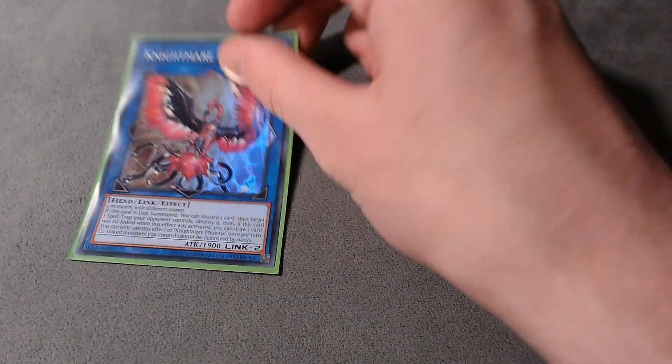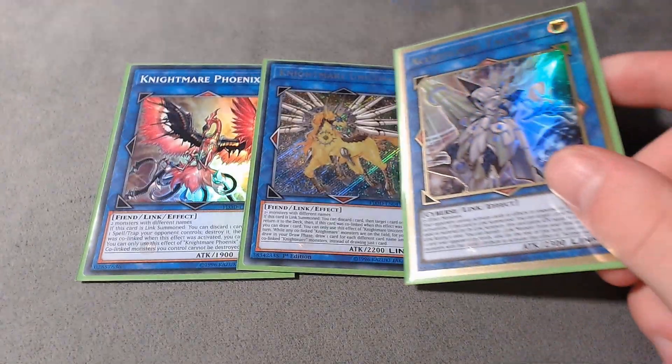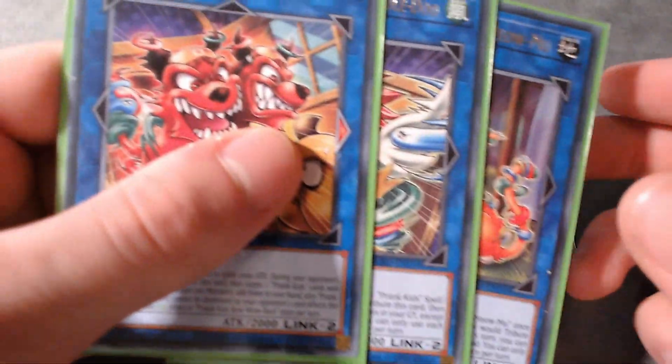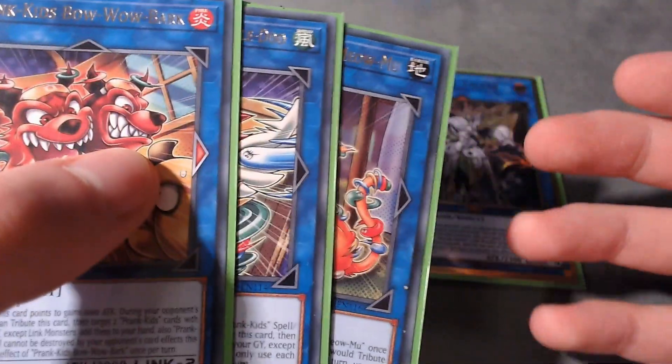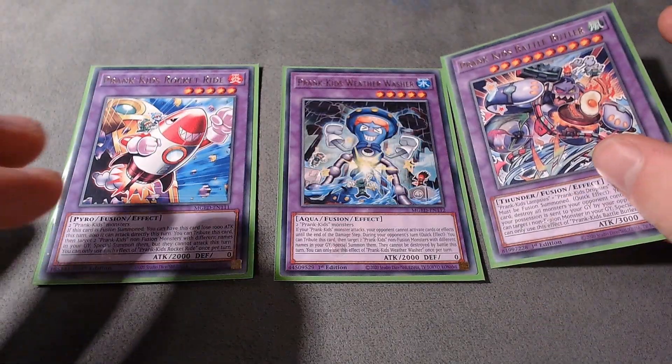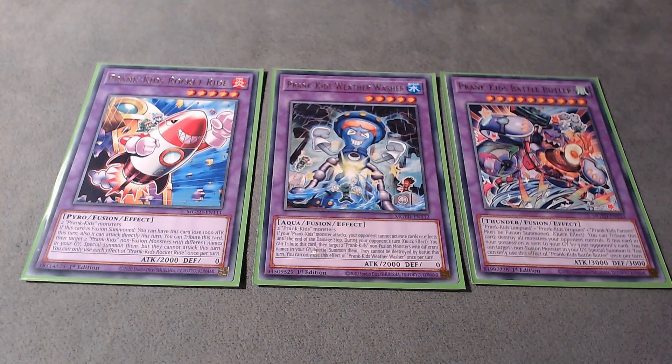I also play some good generic link monsters: one Nightmare Phoenix, one Nightmare Unicorn, and one Access Code Talker. These cards are great going second — they help you get rid of problematic cards and OTK, and all three of the Prankids link monsters have different attributes which is very good for Access Code Talker. For the fusion monsters I play one Rocket Ride, one Weather Washer, and one Battle Butler. You tribute Rocket Ride to special summon two Prankids monsters from the graveyard back to the field. With Weather Washer you can do the same but only on the opponent's turn, and those Prankids monsters can't be destroyed by battle that turn. Battle Butler has a really good quick effect where you tribute it to Raigeki the opponent's board — this card is your main interruption and if it's destroyed it also acts as a Monster Reborn.